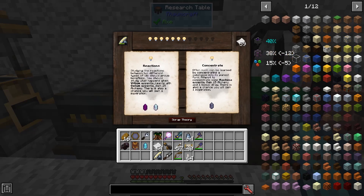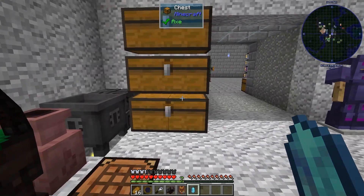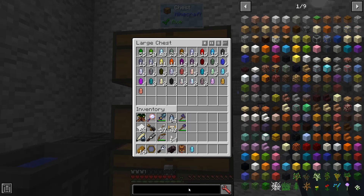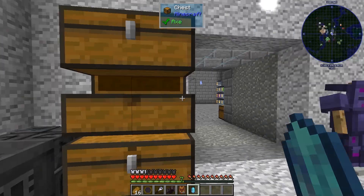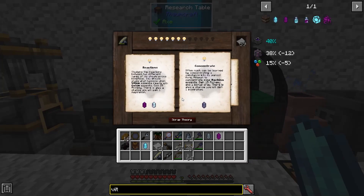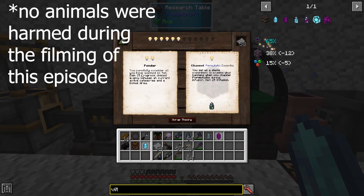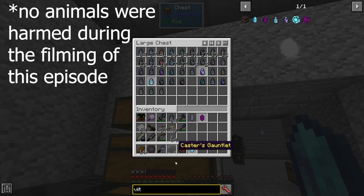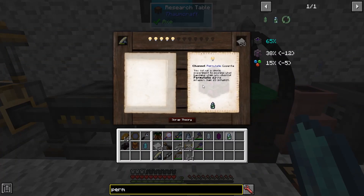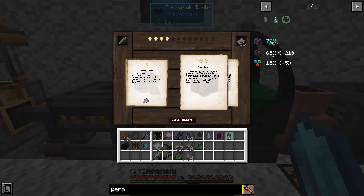I can do Reactions and get Alchemy. Gelum and Vichium — let's get those. I can Ponder: Permutatio. I can Reject Arcane Infusion — don't want to do that. Or I can Measure and get Infusion — that's what I want, so let's do that.